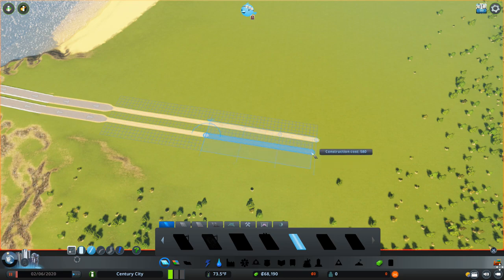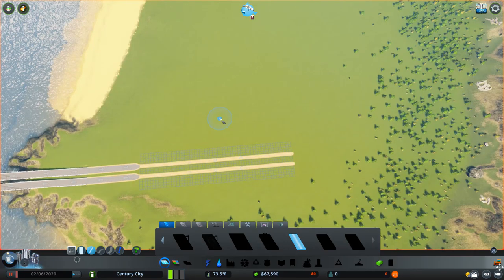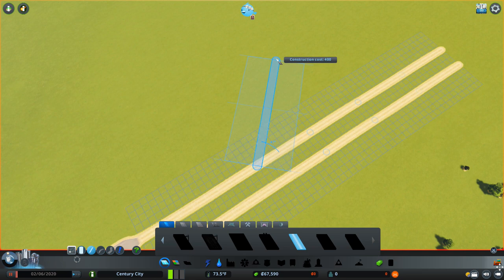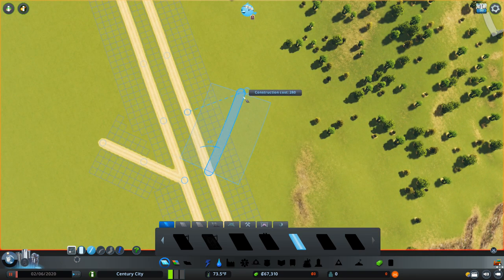We have turned on a couple of settings as well. We're not going to be using natural disasters - although things can happen that will destroy your town like fires - natural disasters is a DLC that I've switched off, so we're not going to be having meteors or earthquakes or anything to slow down the city. We've also switched on unlimited resources for the industries DLC, which means things like the oil and ore won't run out and I won't have to relocate these buildings in different places on the map.